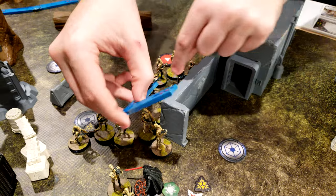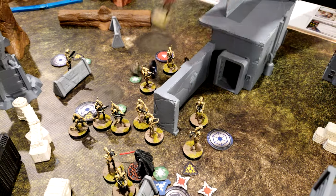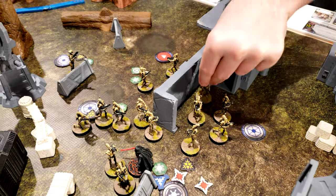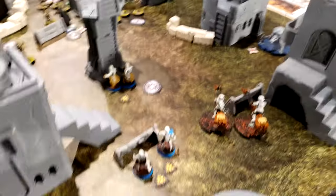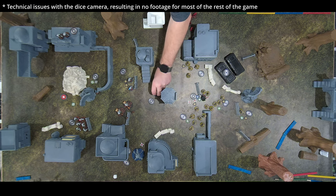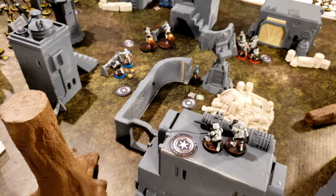Droids go around the corner and use their heavy weapon, shooting at the snowtroopers — one crit, reroll — two crits, both dead snowtroopers. One unit taken out — the tide is turning. Snipers take a shot — three hits — but are ineffective. The rest of the stormtroopers were beaten up by Grievous and then taken out with a lucky rocket shot. More droids coming in from the side while Vader cuts through the front lines.